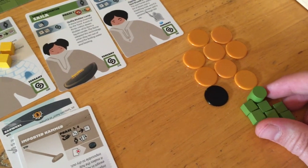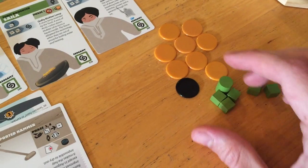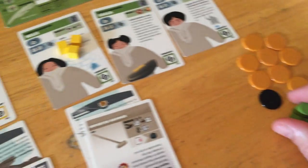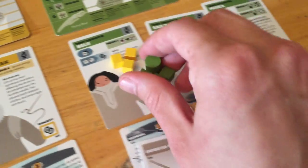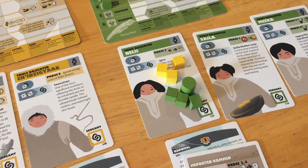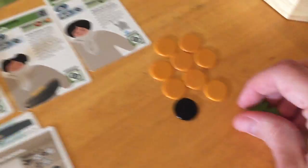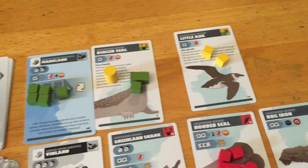I think what I'm going to do is take these four guys and come over here and actually try to defend Nelly. I think we're going to try to defend her because I don't want that guy to get married. Then we'll take our other three cubes and actually go after the alpha at the ringed seal. I should have left that other guy there — that would have been smart.